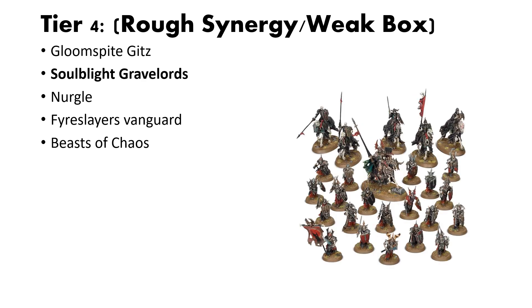Then we have the Soulblight Gravelords box. This box is weak because of the unit types you get. Graveguard are an awesome unit and very powerful, but they're not going to make up the bulk of your army. The bulk of your army is going to be zombies or deathrattle skeletons, and the Black Knights that it also includes aren't the best — I haven't seen them used in a lot of lists. Most people tend to prefer Blood Knights, so unless you want to do some converting work, they're a little bit lost. The Wight King on Steed is neat, and you can definitely get some good value out of him, but overall a weaker box.